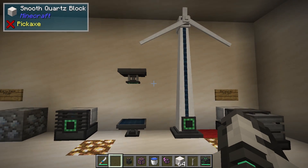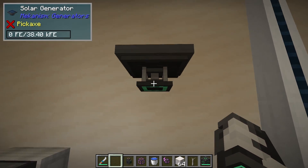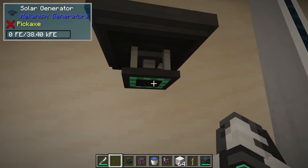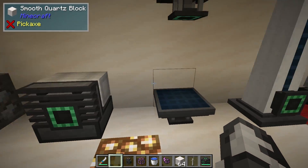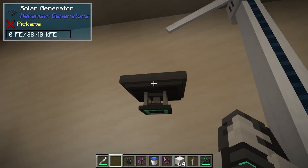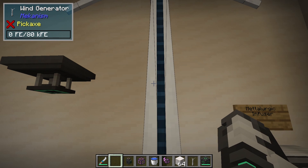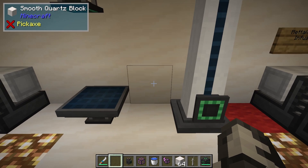After that, there are a few other simple ways of making power. We have a Solar Generator, where you can see the power output is at the bottom — this is where you want your cables to come out of, same as the front on the Heat Generator. We've also got a Wind Generator. Hotter and sunnier biomes will do better, and the higher you put up a Wind Generator the better it will be. You can see here if the sky is blocked or not when you go into it.